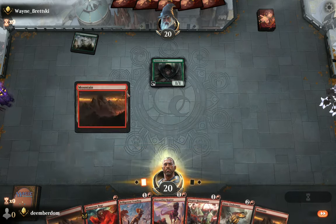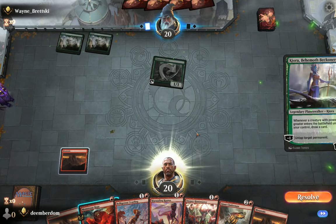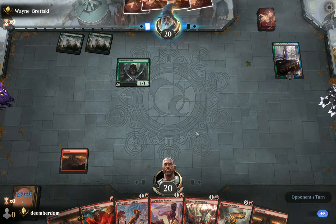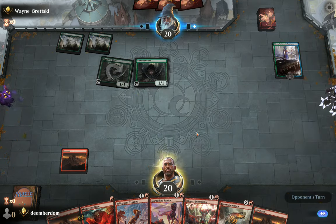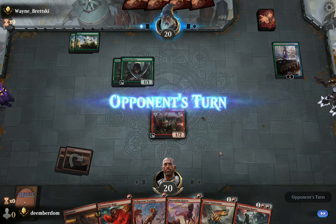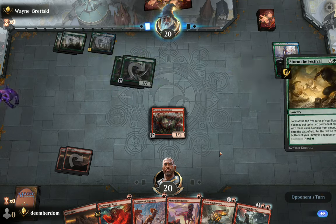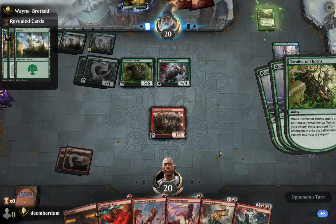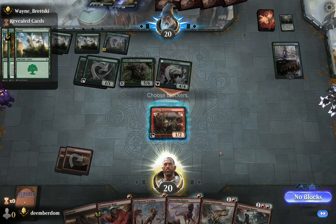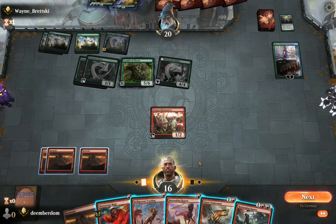Turn one Llanowar Elves from the opponent — being on the draw against that does not feel great, especially since we don't have a lot of one-drops. Turn two Kiora means we're playing against Mono Green Devotion. They have an absolutely insane amount of mana as they pass turn two — it's already looking really bad for us. We have a cost reducer in play, so you can see how cheap our Dinosaurs will be, but the opponent untaps and plays a casual turn three Storm the Festival, putting an additional nine power on the board.